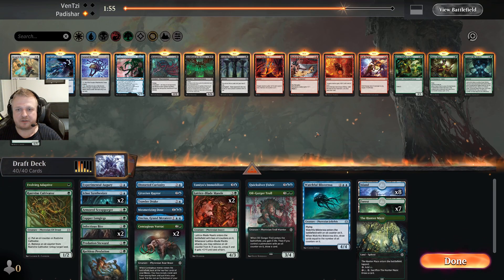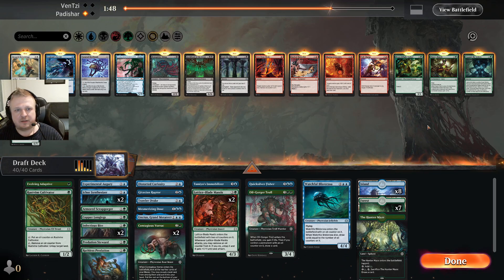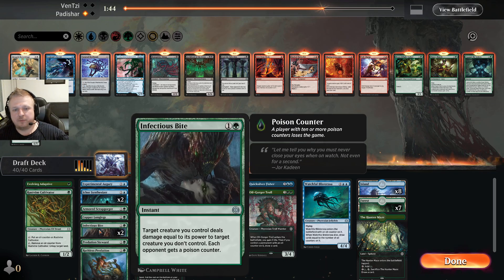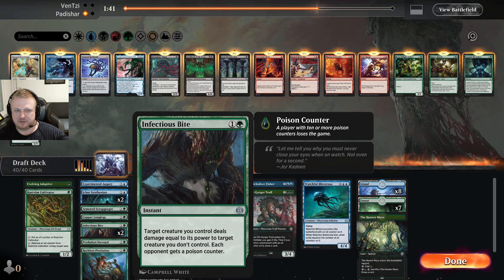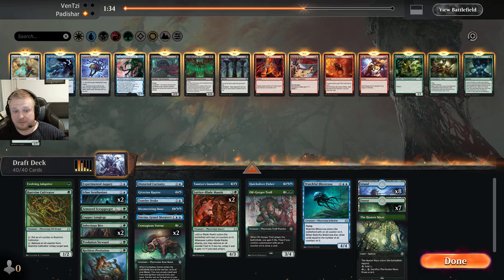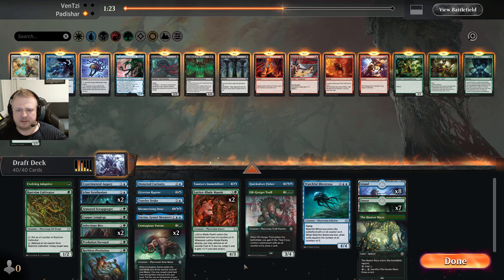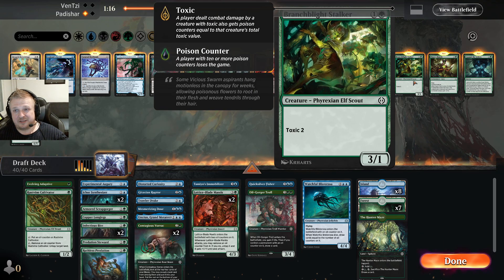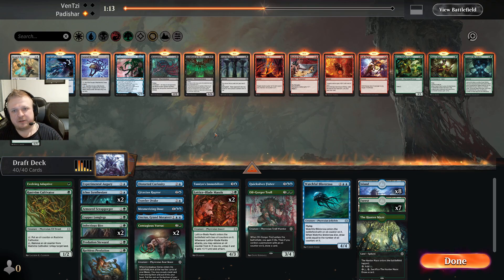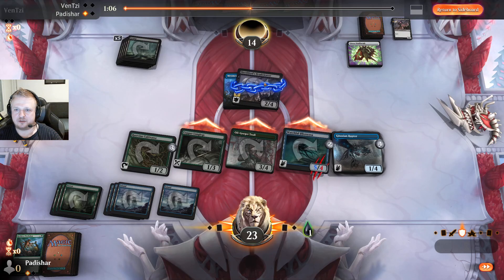Opponent mulliganed. Their first play was a three-drop, and they had a couple of Head Cleavers — the Head Cleavers are annoying to block if they have them. The trick that gives deathtouch and indestructible — I don't have any way to really punish that. I don't have any instant-speed bounce. I do have a couple of Infectious Bites for if I have big enough creatures. The Mage's Mantle could actually be a good blocker on my three-fours.